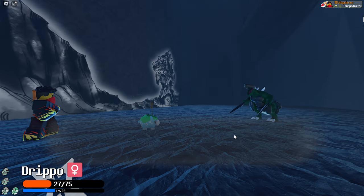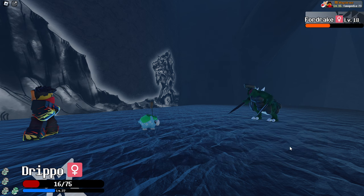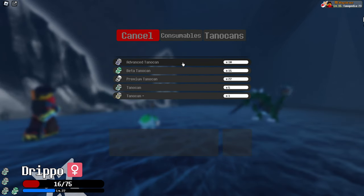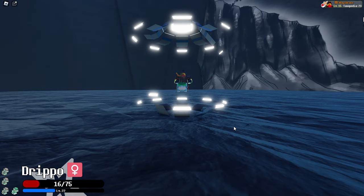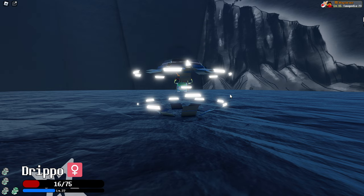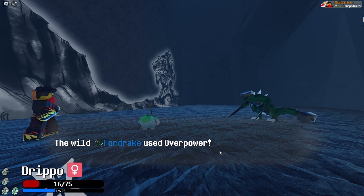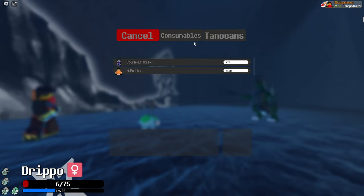We're going to lower his health and then try to catch him — hopefully not kill him in one hit. Okay, there we go. I'm going to use an advanced tano can. Oh, it looks advanced still, but is it advanced enough to catch this guy in one time? Nope, it is not. Overpower — wow, that didn't even do that much, as I expected.